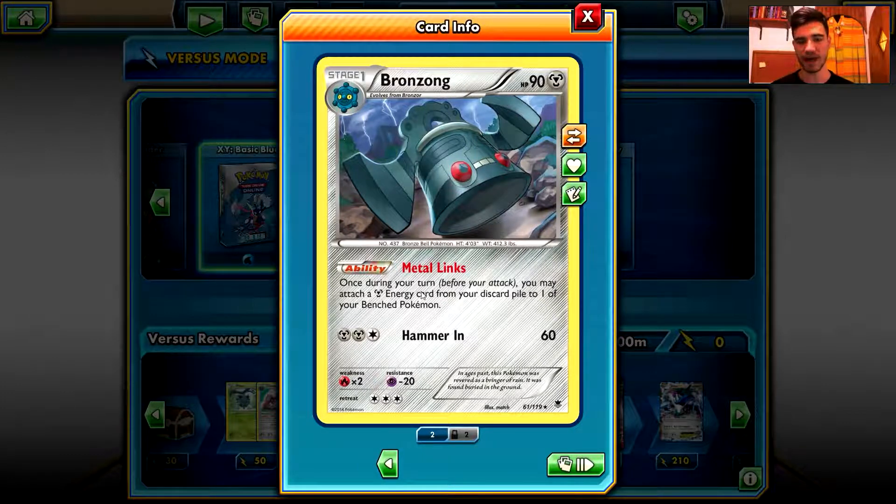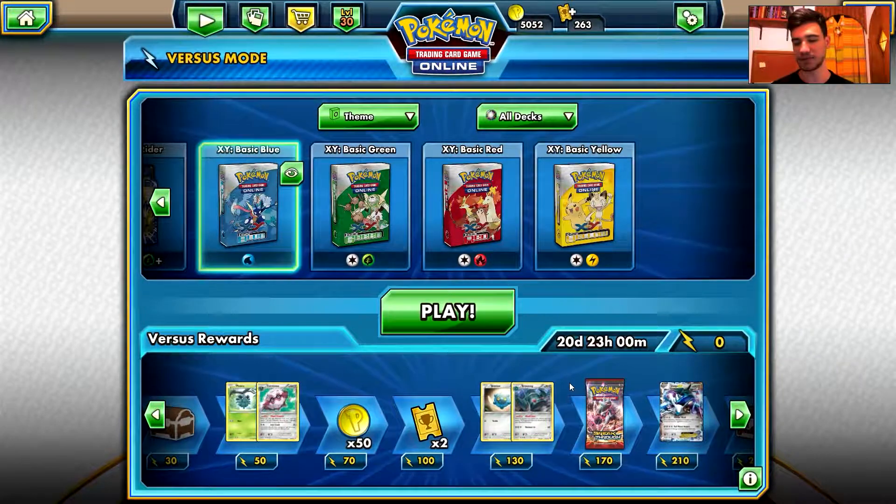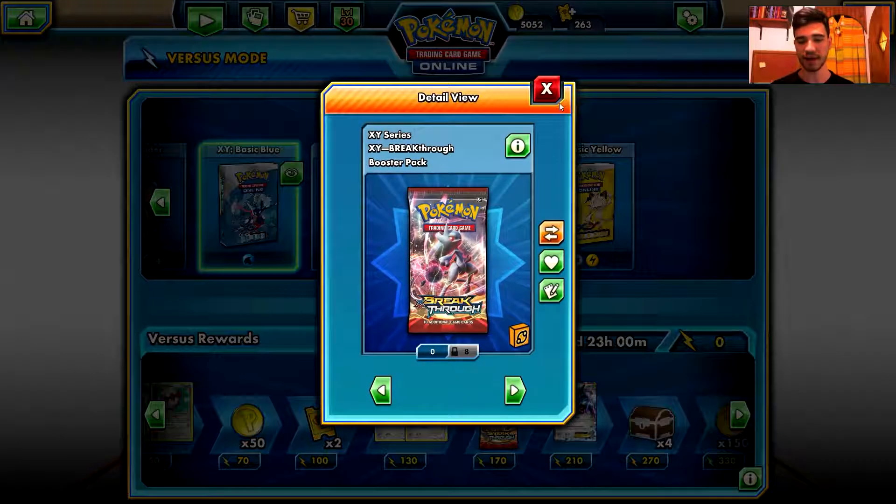There are Mewtwo EX decks with this one, Yveltal EX decks, Lugia EX decks with this Bronzong in the Bench helping them out. And with Battle Compressor, this card is very, very good.